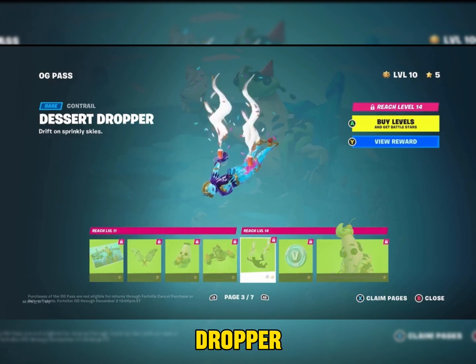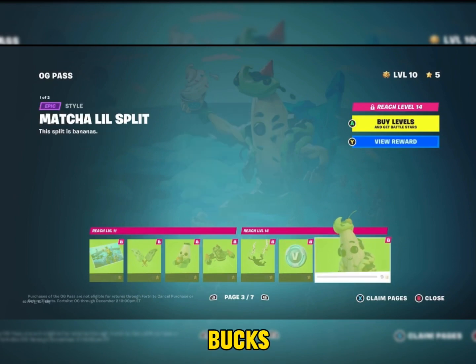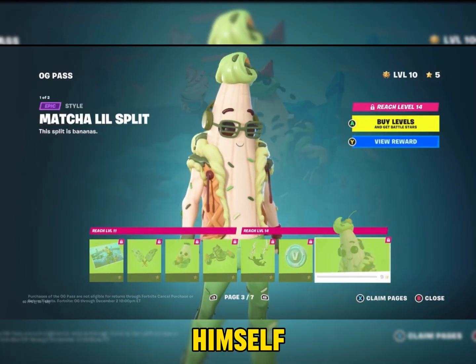We have the Dessert Dropper and a hundred V-Bucks, and watch Little Split himself.